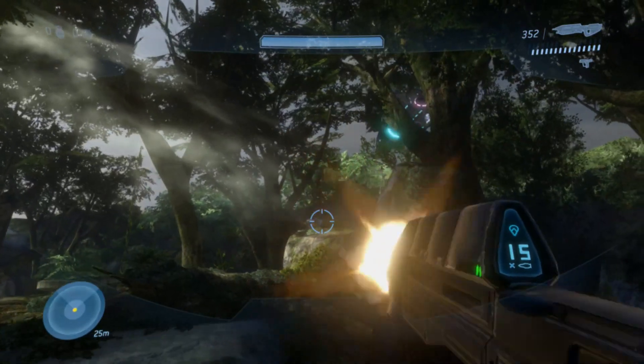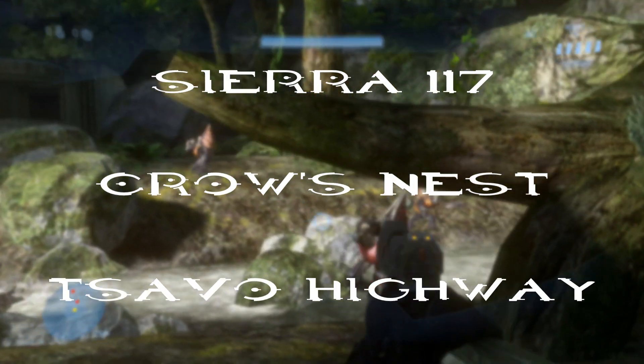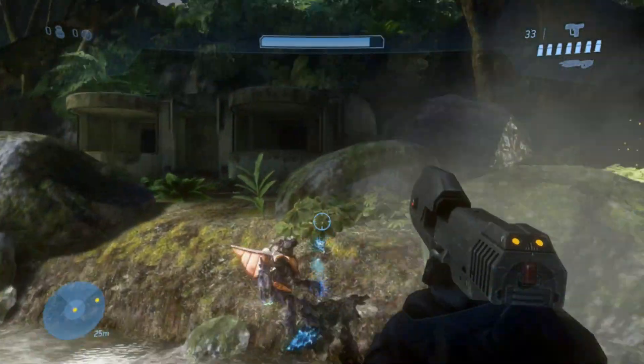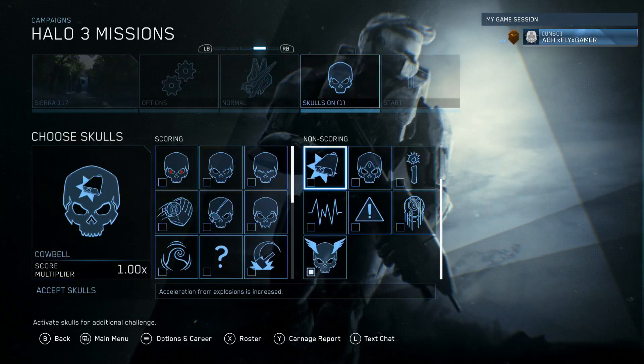You can find these on the first, second, and third mission. These are Sierra 117, Crow's Nest, and Tsavo Highway. You can find these on any difficulty using rally points or even the score attack option as you wish.